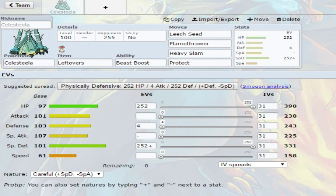Your main STAB is going to be Heavy Slam. Flamethrower is here just to get over things like Ferrothorn, Scizor, and Forretress.